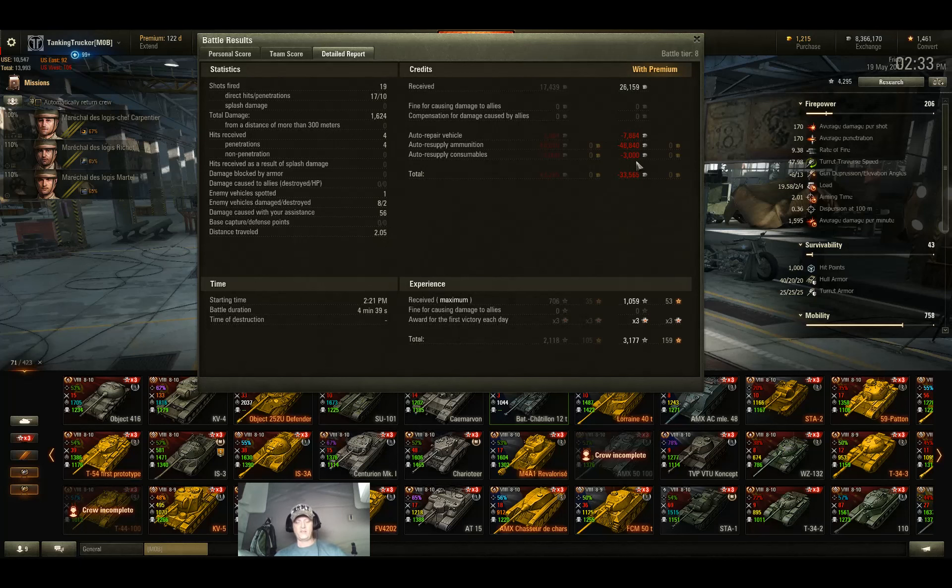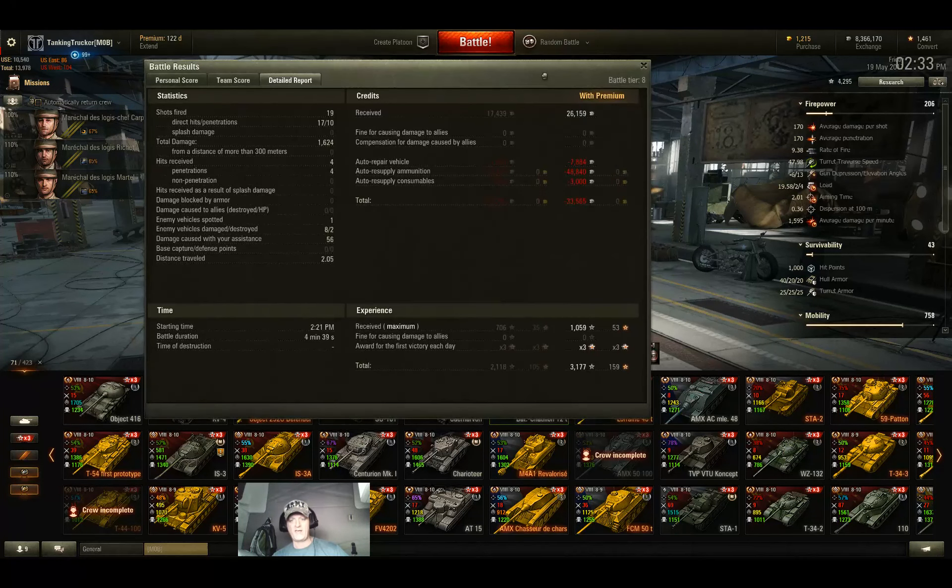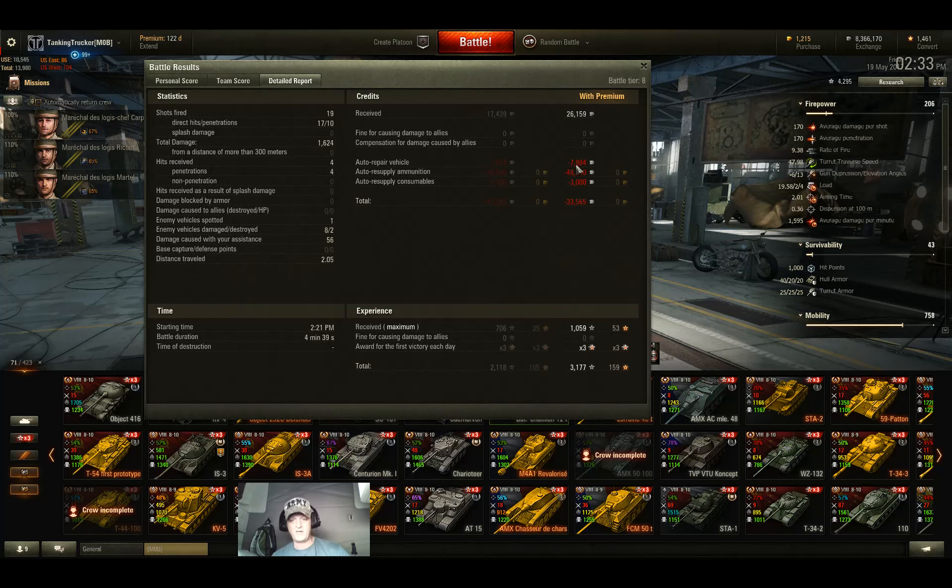We made 26,159 credits but lost 33,565 because we had to use a first aid kit — I think it knocked out my commander or driver — and we used a lot of premium rounds because standard rounds just weren't cutting it. Repairing the vehicle costs a little under eight grand, so not too bad on repairs. I wish I would have been able to pen those four rounds into that Tiger P; it would have probably put us over 2,000 damage easily.